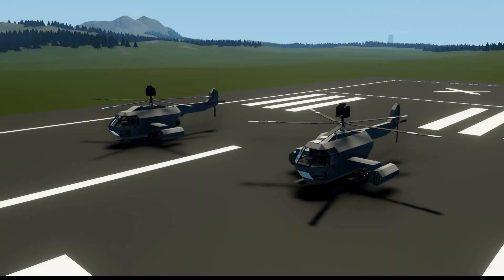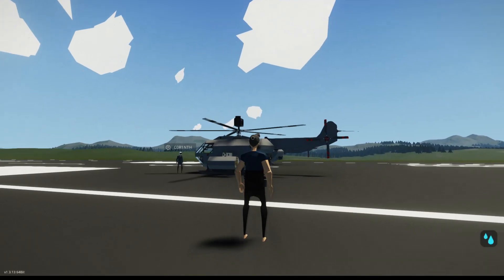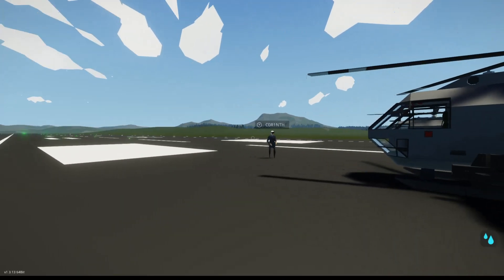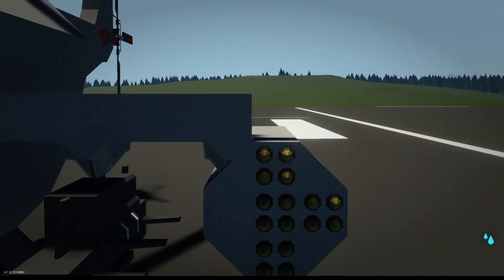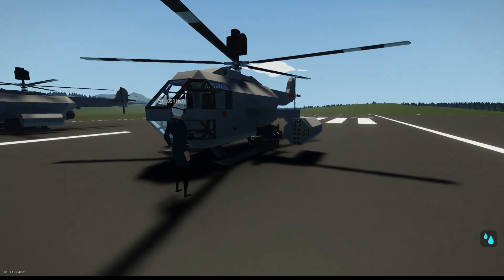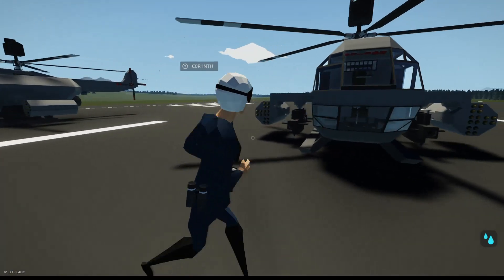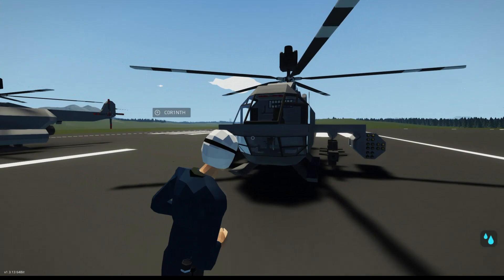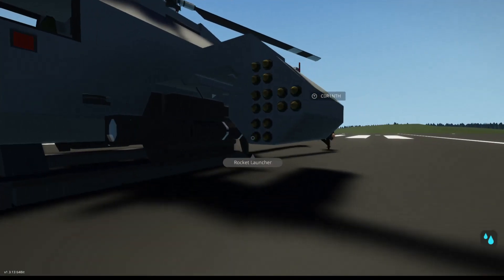Next up we have the AH-32 made by Corneth. It's the AH-32 Emu, because it's fast and mean. This thing is compact looking. Corneth, do you want to show us around? So you have two wingtip pylons, and you could theoretically carry two rocket pods or two laser-guided missiles — a loadout of four of one. So you have rocket pods and laser-guided missiles. And then you have your jet exhaust in the back.